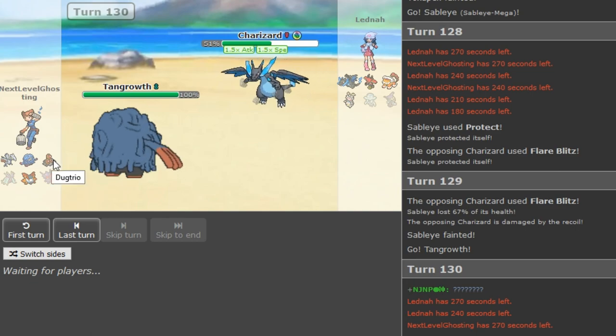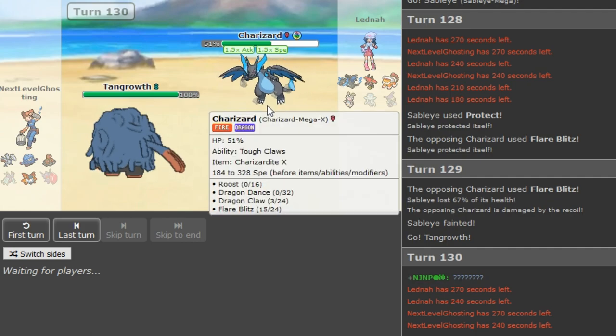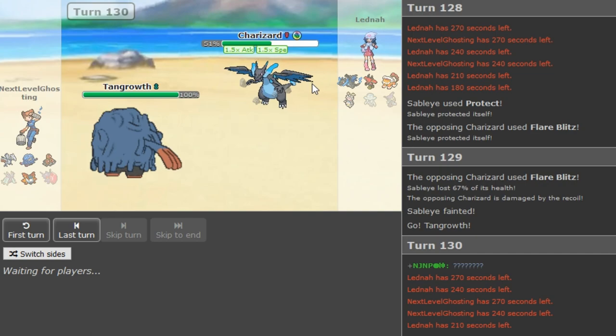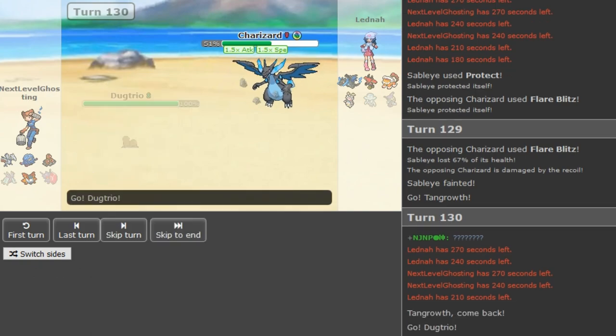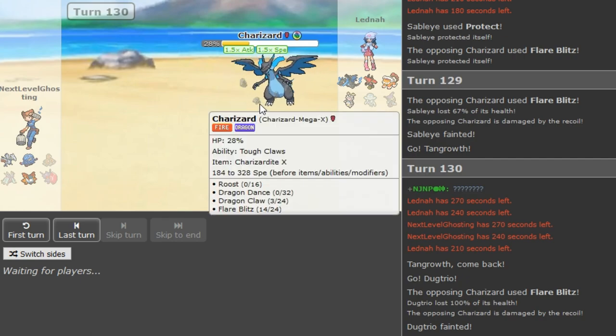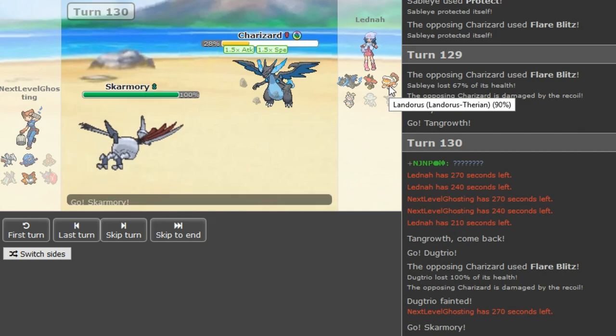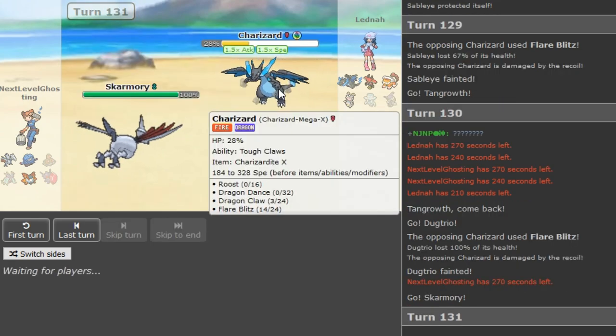I was typing to my man and stopped narrating — sorry. I still think Tangrowth plus Volcarona wins the game for ADF. Yeah it does. Let me type to my man — I've been recording for 48 minutes. It's not that hard to think here. If Landorus had Stone Edge on his Bulu, he actually had this game.